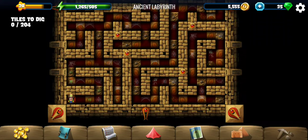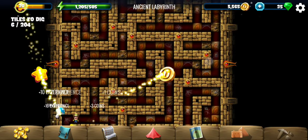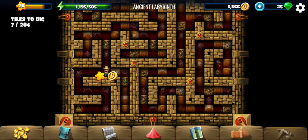Hey y'all, welcome to Ancient Labyrinth, the 13th location of the Isis questline. Set has scattered the last three pieces in this labyrinth, which no one has ever managed to solve, and we will probably be the first ones.